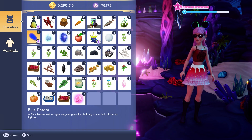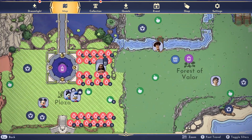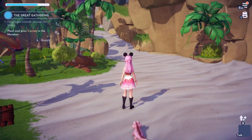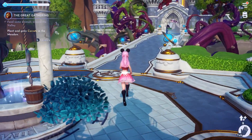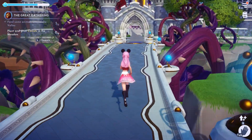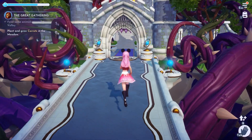Blue potato. Okay, so you can just port to the main area — we're gonna go to the castle and you're just gonna enter Moana's realm.